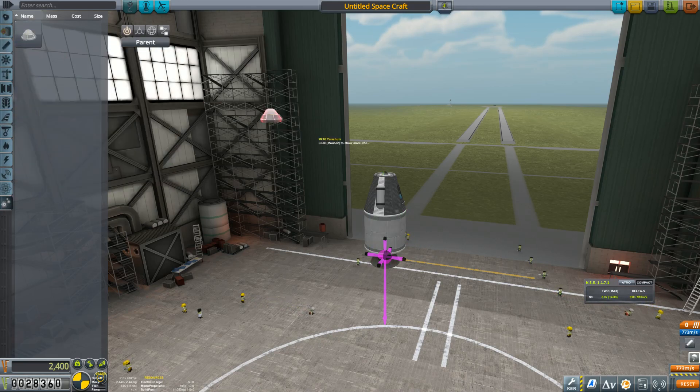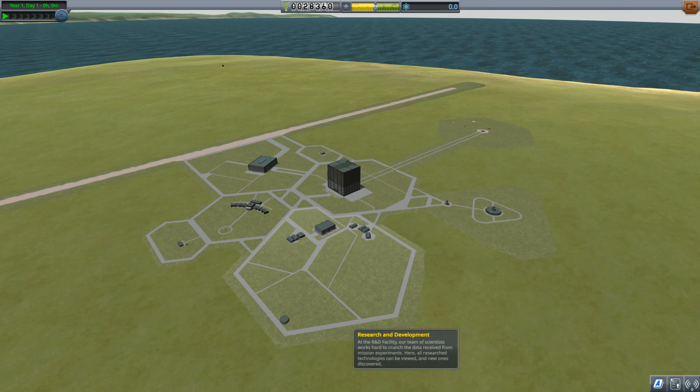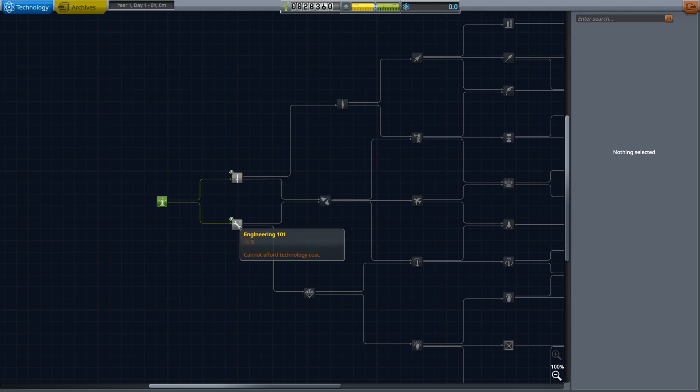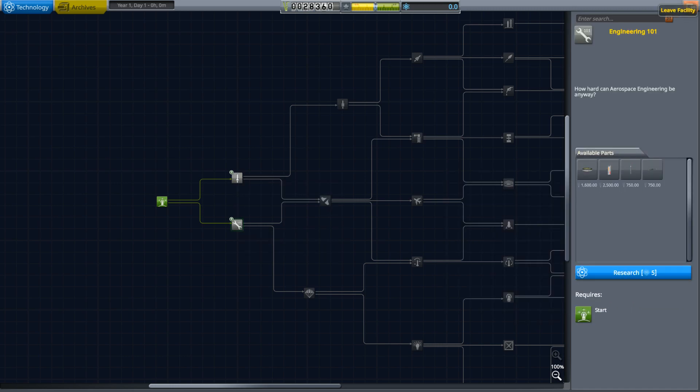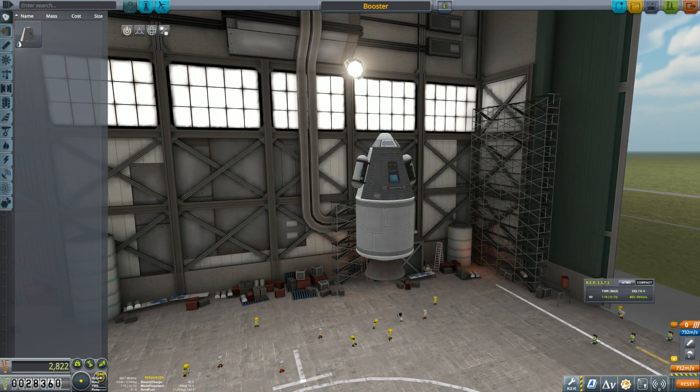We'll get a parachute — that is useful. I was pretty sure you started with at least temperature and pressure gauges, but it appears those are in the first research node. No biggie — let's get this guy. We've got those on separate stages. Save and launch.